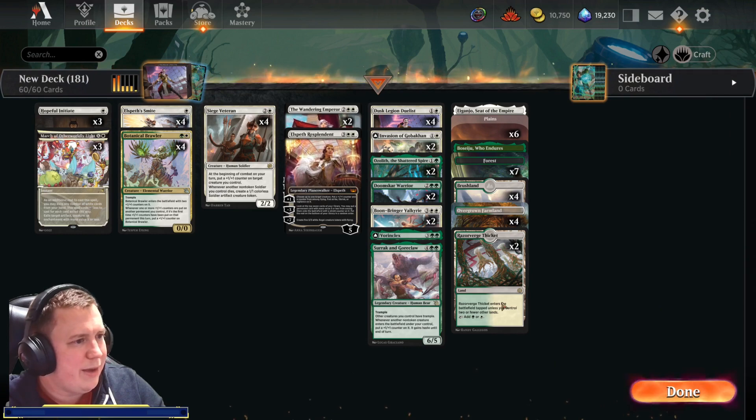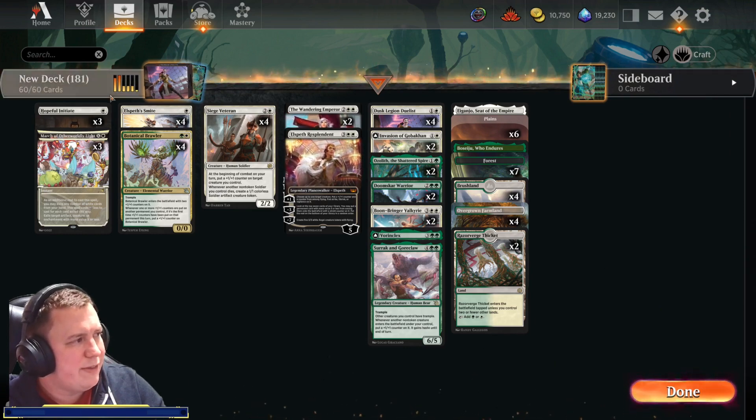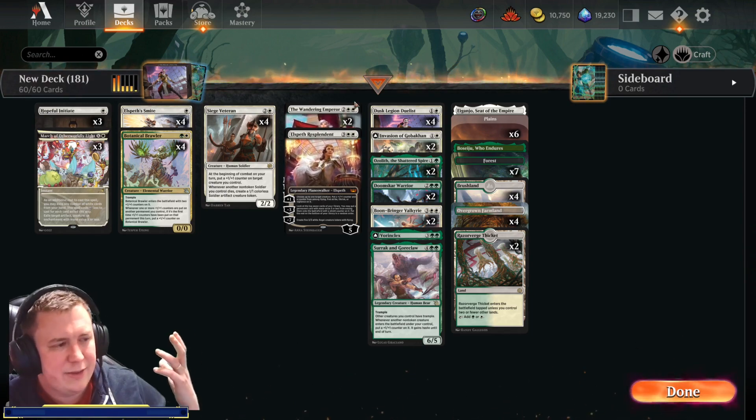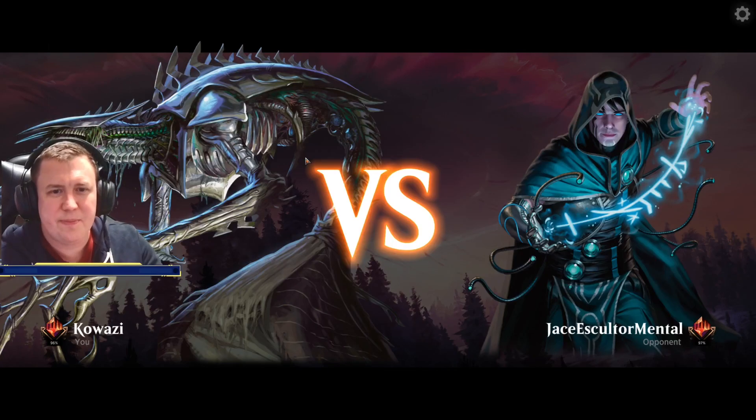Twenty-five lands in the deck because our curve isn't that low — it's about 2.5 average, so we're on the verge of a 24-25 land count. Let's test out these cards and see how we get on.